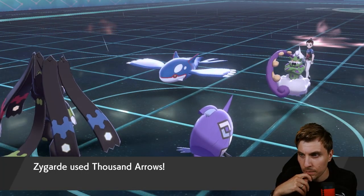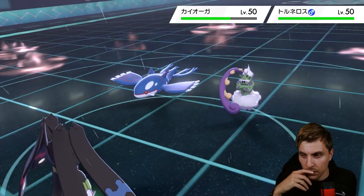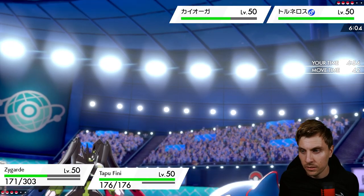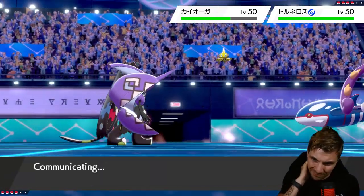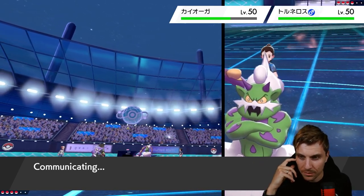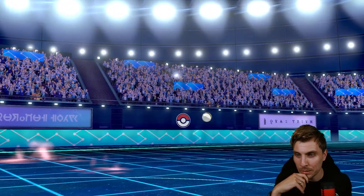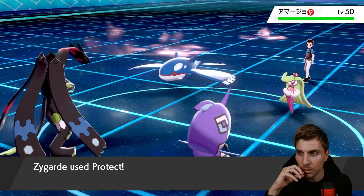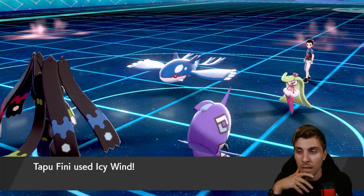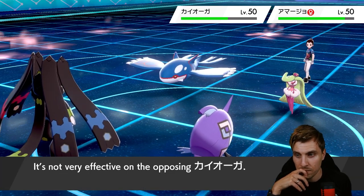We can go for the Heal Pulse. We have to watch out for Triple Axel from Ceruledge — that's a big problem for Zygarde. Probably don't want a double switch. Toxicroak is probably the one to bring in here. We could double switch and bring Rillaboom onto the field — that covers Power Whip into Tapu Fini. My opponent really wants to get rid of Fini; it's a good time for Ceruledge to go for Ice Beam from Kyogre. Triple Axel still hurts Toxicroak, but it takes it a lot better than Zygarde would.